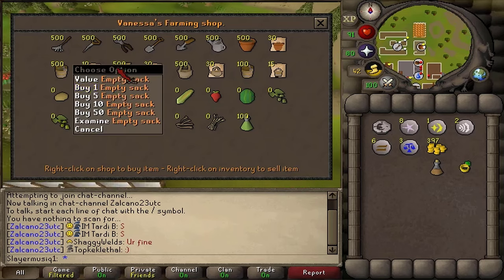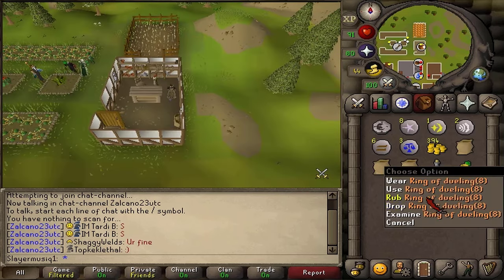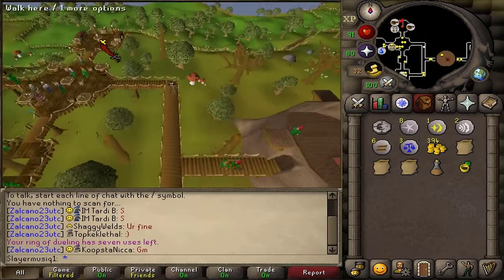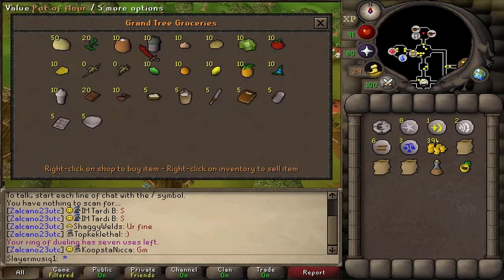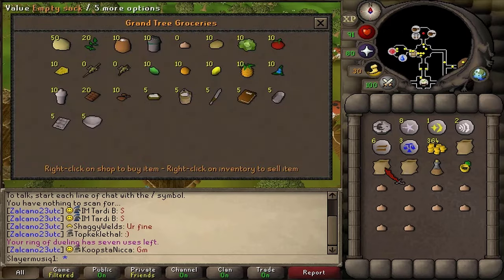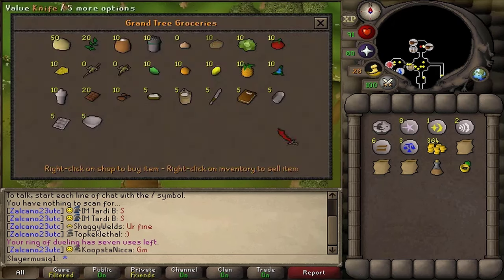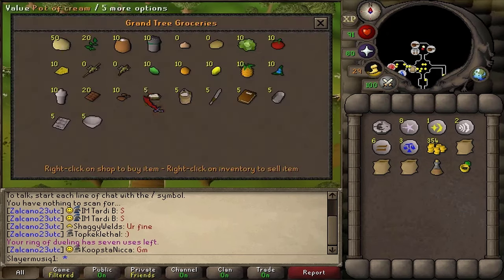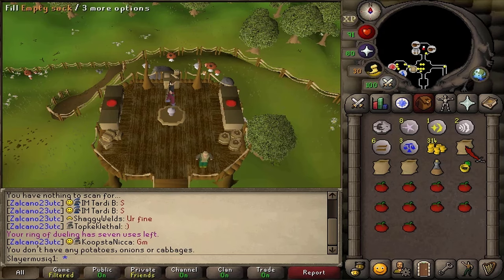To save on banking and inventory space, I suggest bringing some food that you can store in either sacks or baskets, such as potatoes, onions, and cabbages in sacks, and strawberries, bananas, oranges, and tomatoes in baskets. Sacks and baskets can be bought in every farming store for 1gp, fruit can be bought from Hudo in the Grand Tree, and vegetables can either be bought from food stores or picked up from farms.